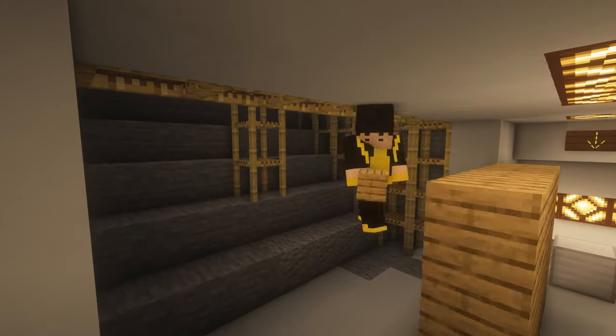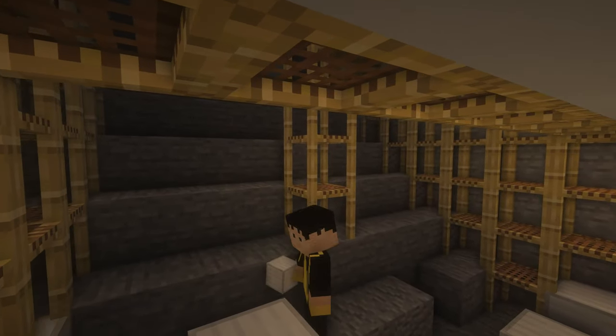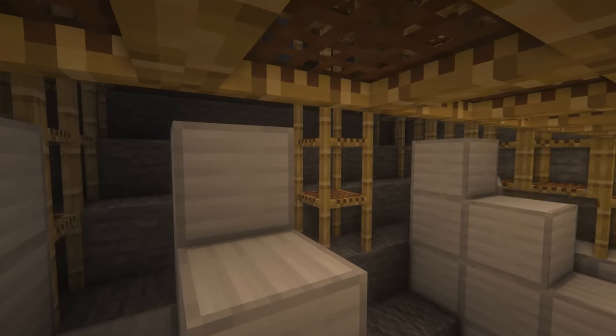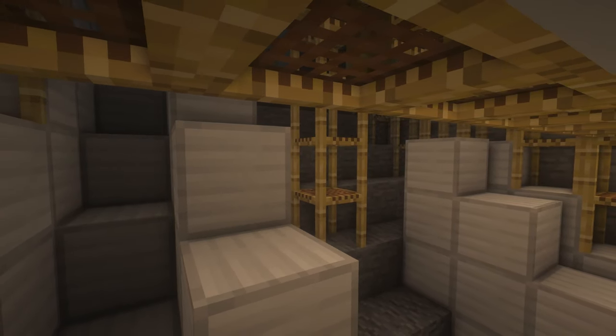With all the floors built, it's time to connect the building to the metro. I'm reusing the old exit of the old cable car center and making new escalators and elevators to access the building.